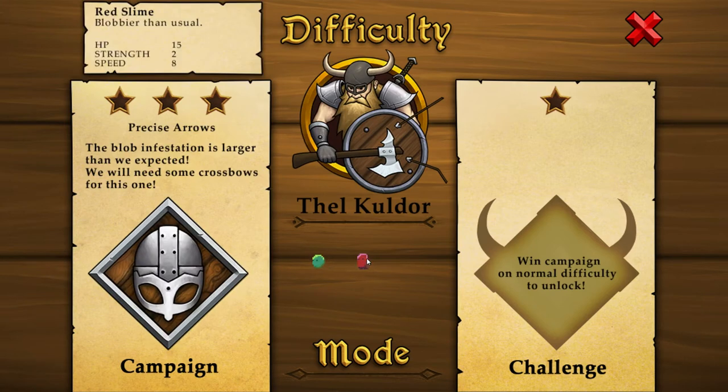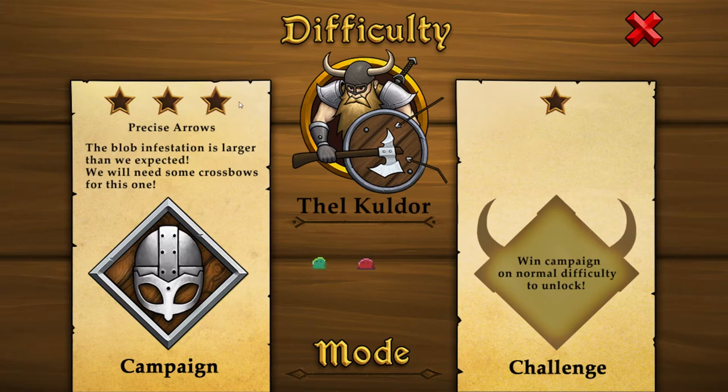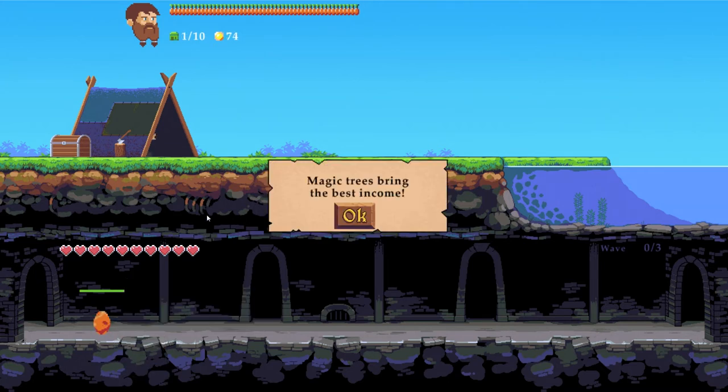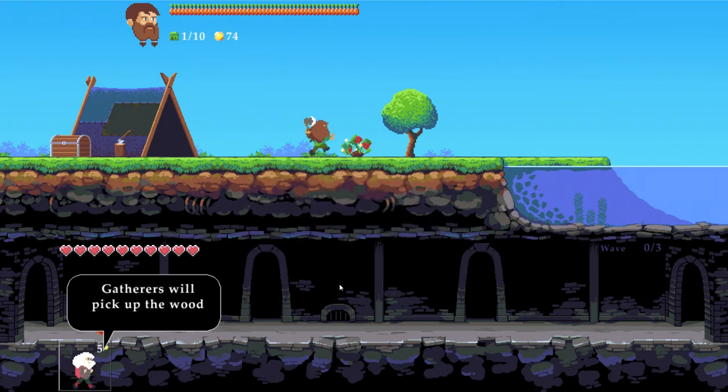A red slime — blobier than usual. You just have a bit more hit points, boy, and that's actually it. The envelope infestation is larger than we expected — we will need some crossbows. How about some dynamite? And a catapult — buy a lobber dwarf. What if his name is Richard? Have you thought about the feelings of your own dwarfs? Magic trees bring the best income. I've heard about magic mushrooms, but magic trees? Interesting.